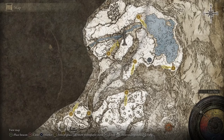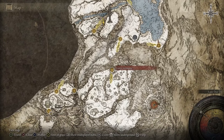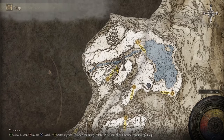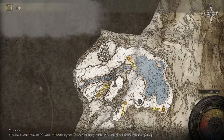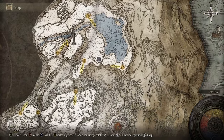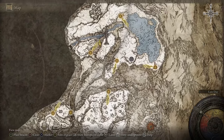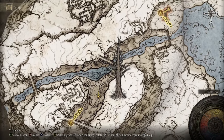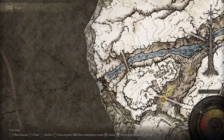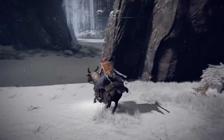Welcome back to Elden Ring. Before we continue exploring down past the Giant's Grave Post, I want to check some of the other things that I might have missed in this area, because it looks like we're going the critical path, right? This points to this, this points to this, this points to this. I didn't turn left here, I went right. What's to the left? It's probably just a dead end, but let's go check it out.